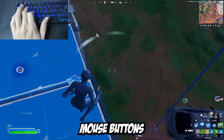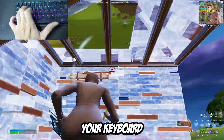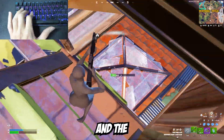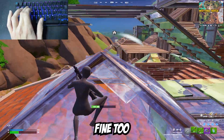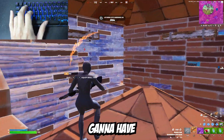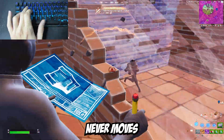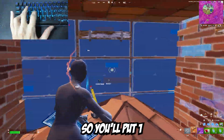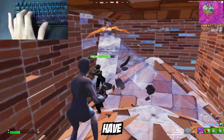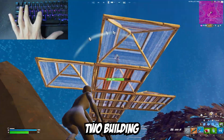I recommend using two mouse buttons for building binds, especially if you're a beginner. You will learn keyboard and mouse faster since you only have to learn two building binds on your keyboard and two on your mouse. If you want to use one mouse button for building and the other for pickaxe or shotgun, that's fine too — that's a very popular choice. If you're going no mouse buttons for building, your keyboard hand is going to have a lot of binds, which isn't a bad thing. I just recommend putting one building bind on each finger.